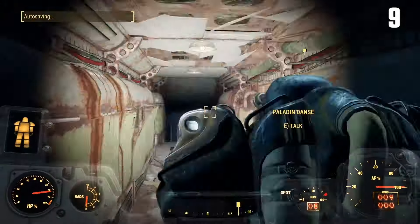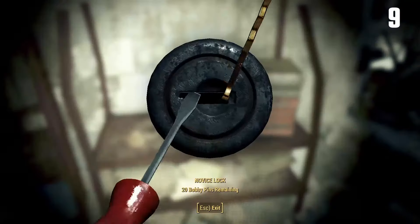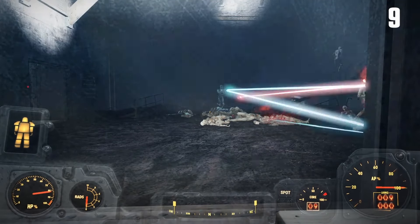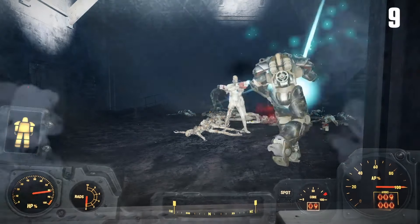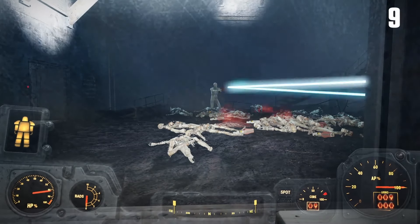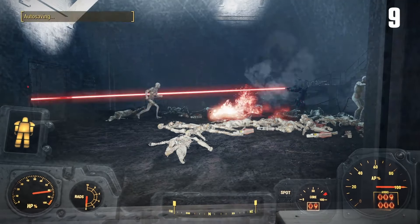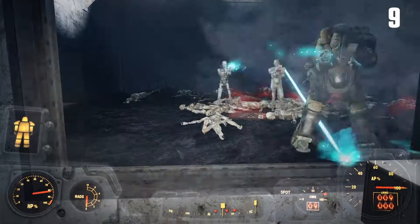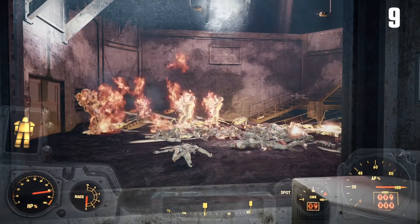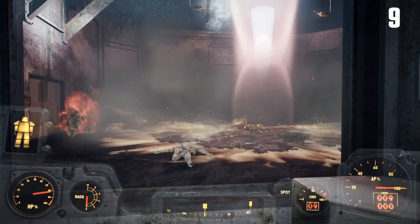Keep heading down, loot everything we can, keep heading further down. Now there are a couple of ways to deal with the synths here. You can either head out and help Paladin Danse kill the synths — in which case you have to shoot and kill stuff — or you can start up the engine that just cooks the synths, and Danse along with it. But the thing you can't do is just let Danse do his thing because the synths will keep spawning indefinitely. Also if that door is left open, you will die. So we cook off the synths here since we're not going out and shooting anything.